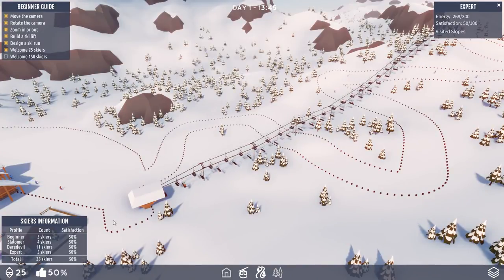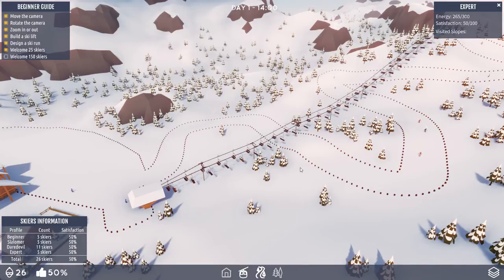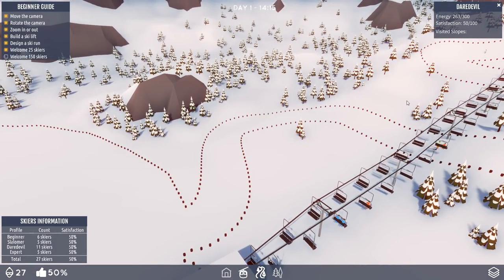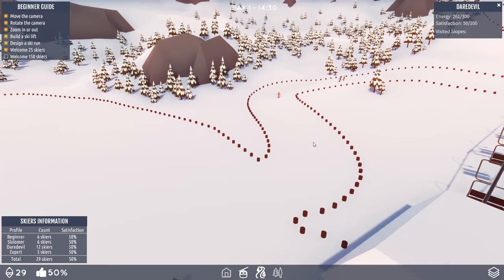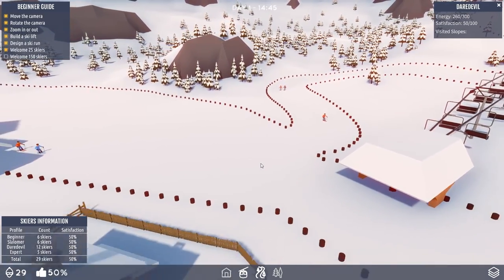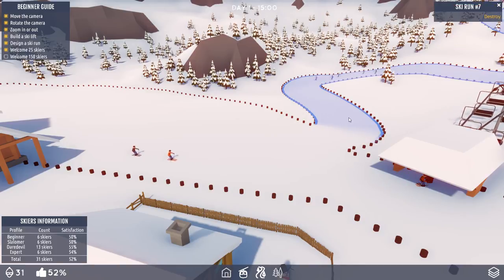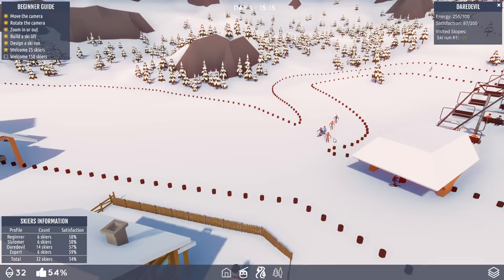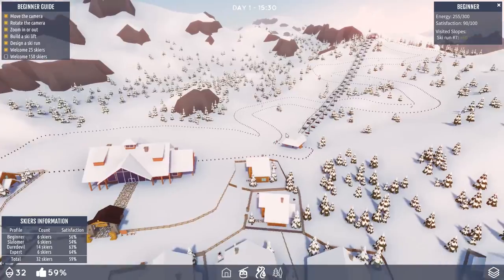We can see — who are you up front? You are a daredevil. We'll see what you think as soon as you hit the bottom. 50% satisfaction is sort of the middle line. Plus 36 — that's actually the highest score I've ever had. Another daredevil — plus 36 again, then plus 37. They love this place! And here's an expert at plus 28. Here comes a beginner — plus 40! That is the highest rating I've ever had. That's fantastic.